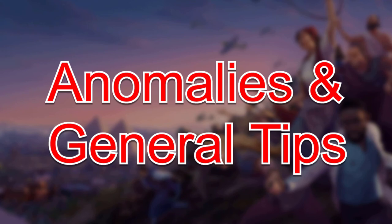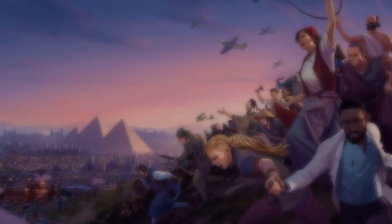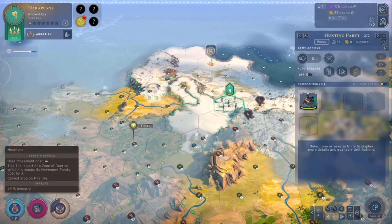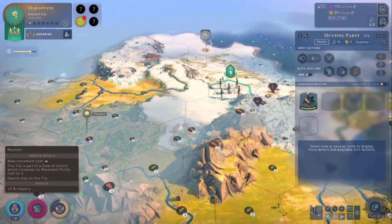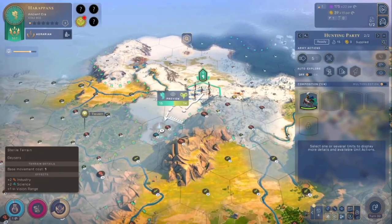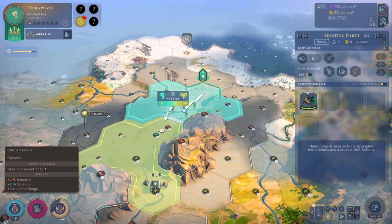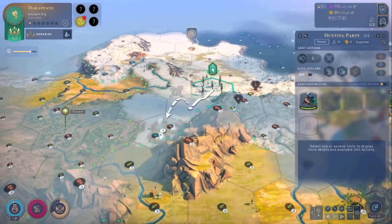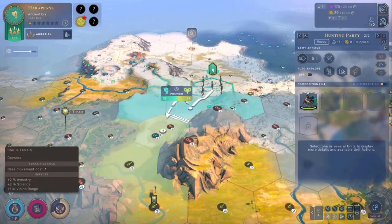The next section covers some anomalies and general tips you should know. The first is busting the fog of war. If you give a quick hover of the mouse in the fog of war where you want a unit to walk and an enemy unit is there, it will actually prompt you with the battle. It's not really a game changer and may even be a bug, but it could help you out.